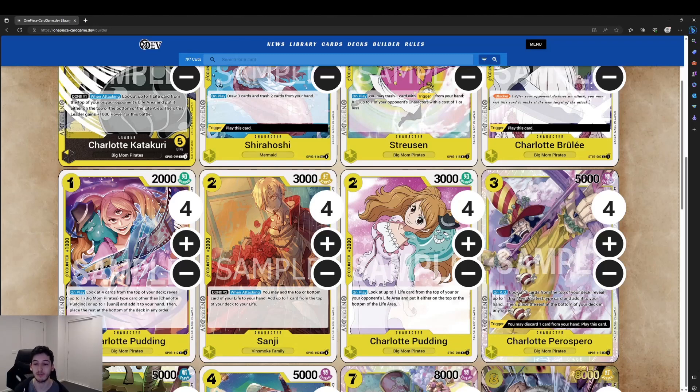Then we've got our 3-cost 5k Charlotte Perospero, one of the first SRs we're getting into from yellow as a colour, with a cool KO effect: look at the top 3 cards of the deck, reveal one Big Mom Pirates type card, add it to your hand, and the rest go to the bottom. This incentivizes your opponent not to KO it, and the longer it sticks, the more attacks you get. We've also got a great trigger — you may discard one card from your hand and play it, saving you the Don and letting you attack with it on your next turn.